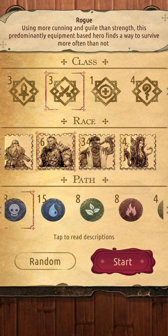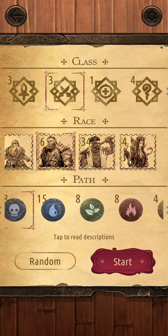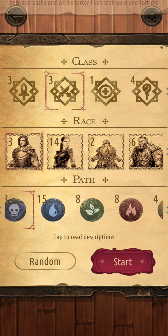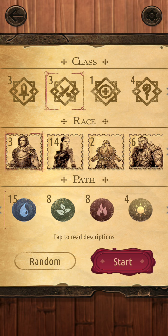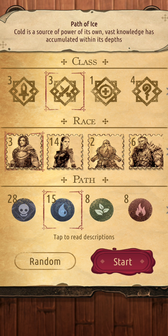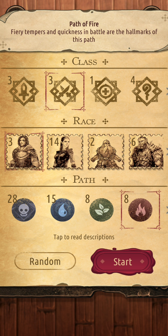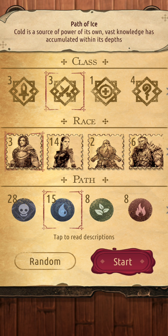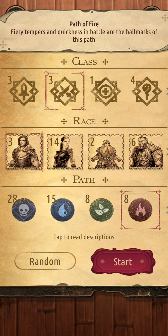With Rogue, you're generating a lot of money, you've got a lot of hand advantage, and you're attacking a lot. Ideal race would be Human because of the money aspect — this combination is fantastic. As far as path, any of these paths could really work. I'd probably go with Darkness, Ice, or even Fire to control my opponent's hand and options, or just to be all-out aggressive.